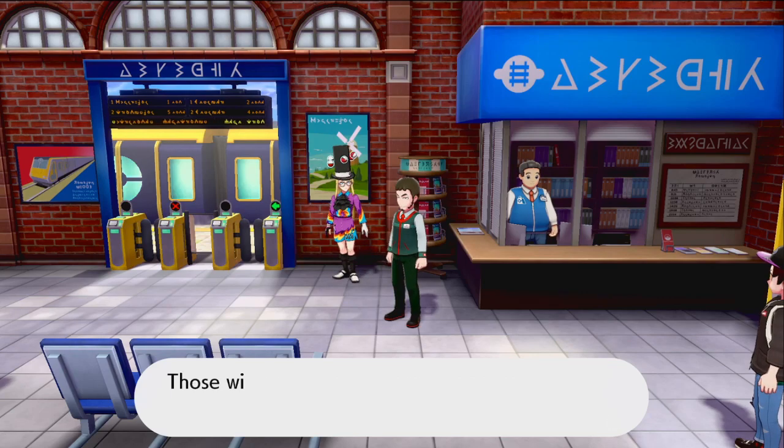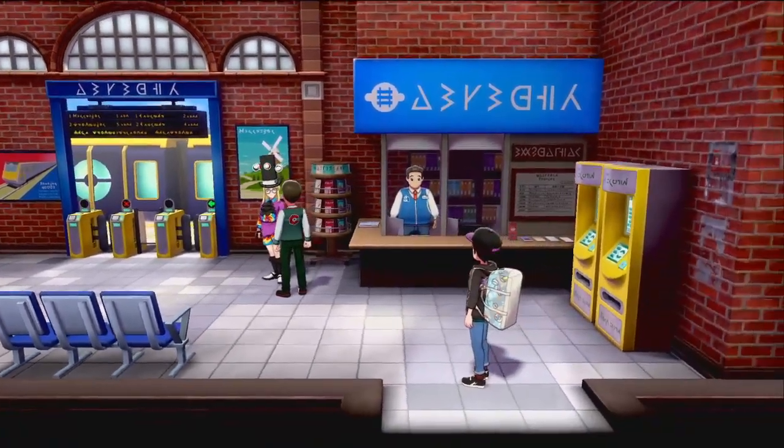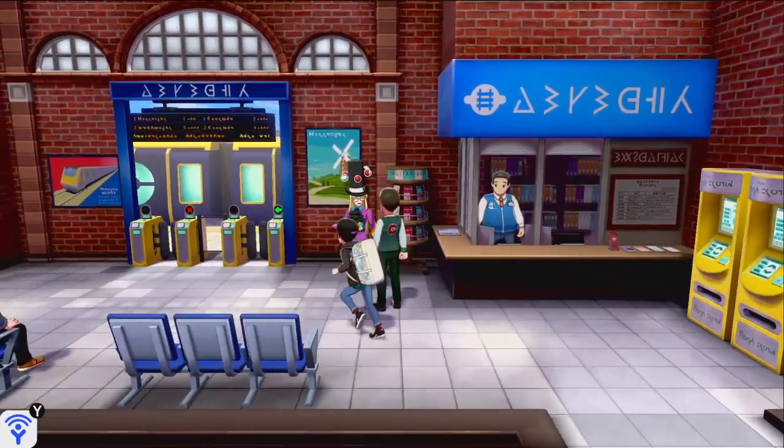After arriving in Hearthome City and speaking to this recurring character with an unnatural love for Pokemon, the player is given the Poffin case.